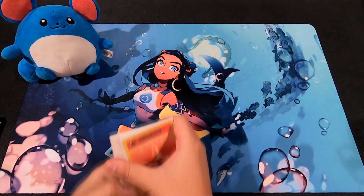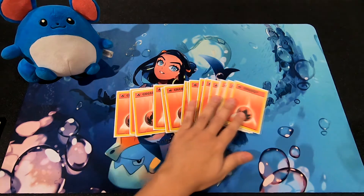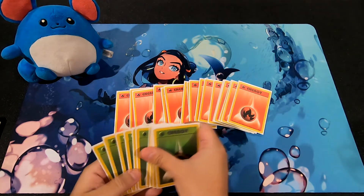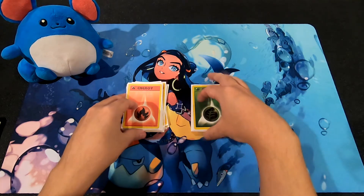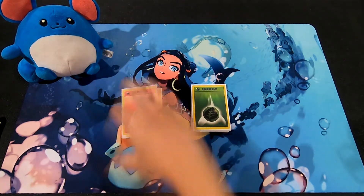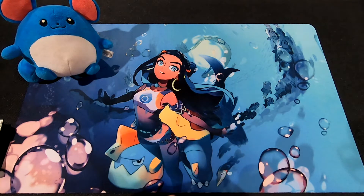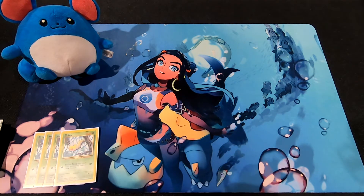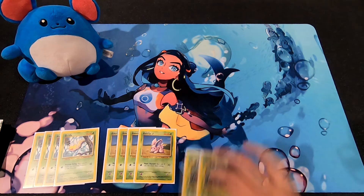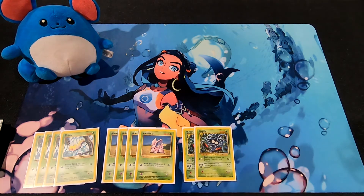To start off, the deck came with 18 Fire Energy cards and 10 Grass Energy cards, meaning it was much more focused on Fire over Grass type Pokemon. For the Grass Pokemon, we're looking at four Weedles, four Nidoran, and two Tangela — not a whole lot.